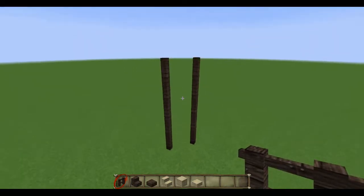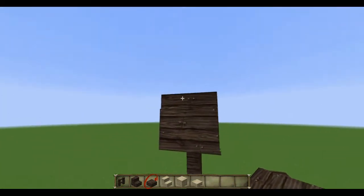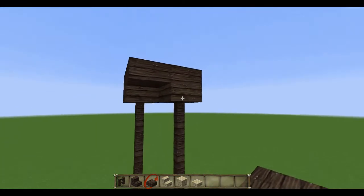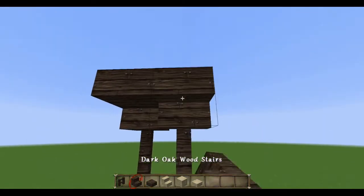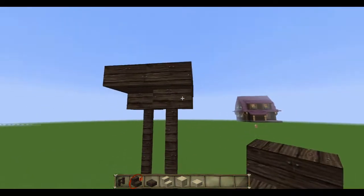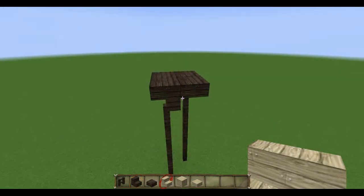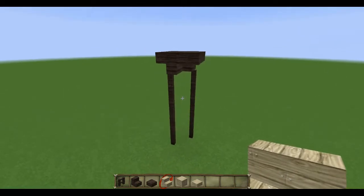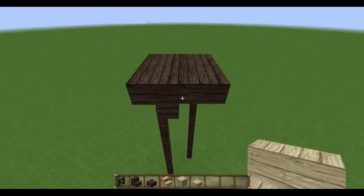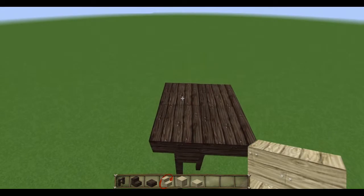On top of this, I'm going to create a platform as a base for the dovecote. I can use slabs with some full blocks to connect it, but I prefer replacing it with upside-down stairs because I think it looks a bit more interesting. So this was rather easy to build, but now comes the real fun part with a lot of stairs in different positions, so I'll try to build rather slowly.